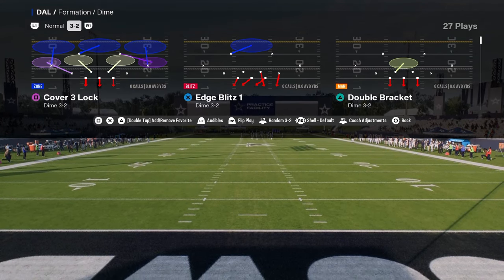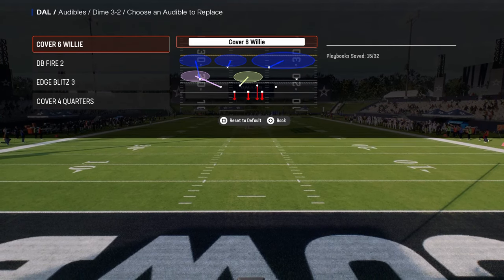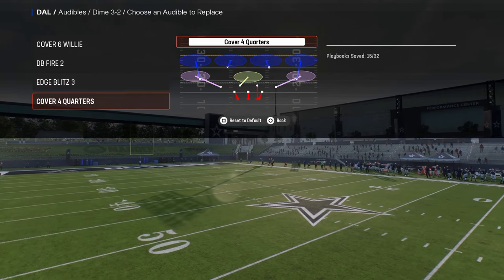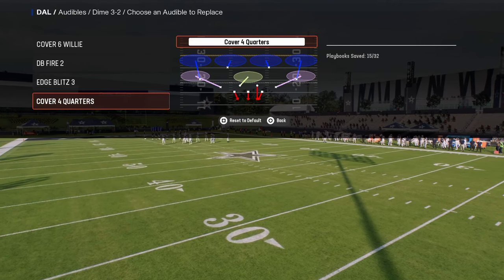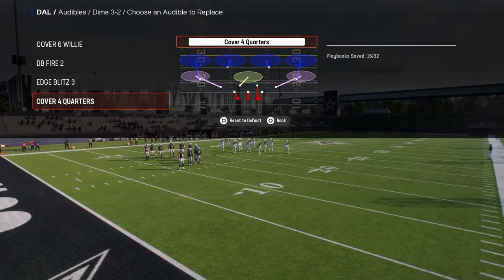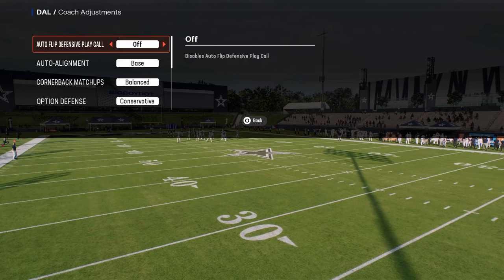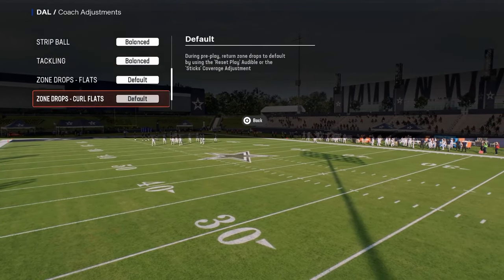We're going to be talking about Dime 3-2 today and showing you our audibles — the best audibles for this scheme: Cover Six Willy, DB Fire Two, Edge Blitz Three, and then Cover Four Quarters or Cover Four Palms, whichever you prefer. Coach adjustments: auto flip off, auto alignment on base, and option defense on conservative.